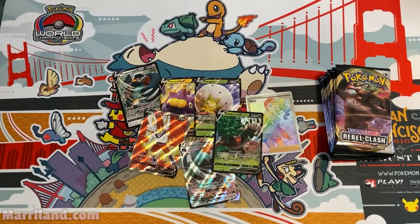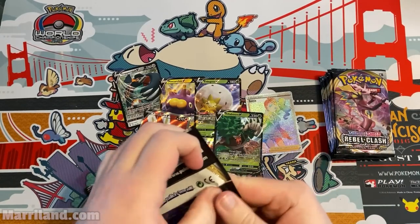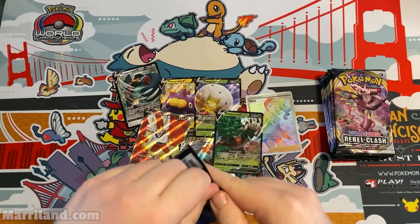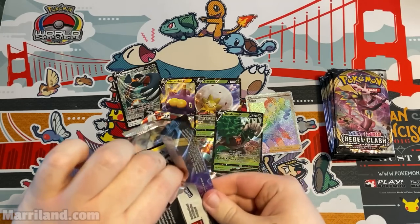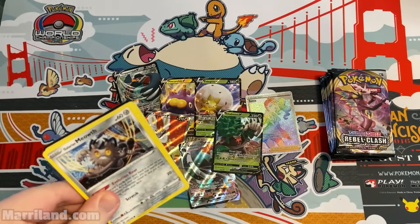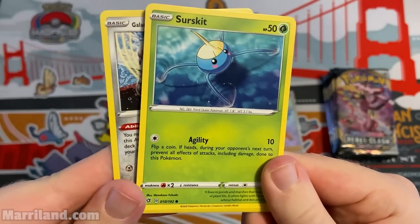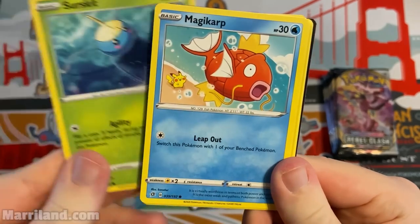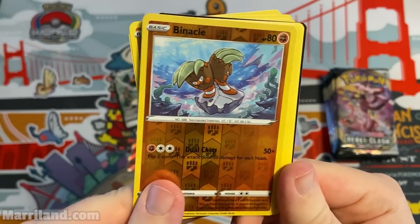The Rillaboom from the last set was really good — if you could pair it and effectively halve the energy cost, two for 220 would be insane. But I don't know. Galarian Meowth, Surskit, Milcery, Meditite, Meltan. Cufant. Barnacle.